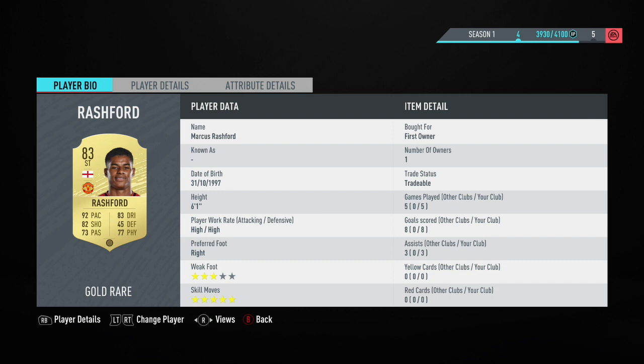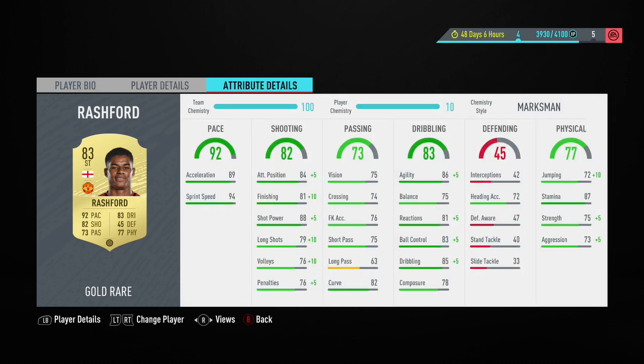I was very lucky to be able to pack this Marcus Rashford, and even more surprisingly he goes for 60,000 coins currently in the Xbox market. I'm guessing it's also a similar price on PlayStation at the moment. I think his card looks pretty awesome for this stage of FIFA, but I'm surprised he goes for that much at 60,000 coins when there are so many other good cards like walkouts that barely go for 30,000 coins.